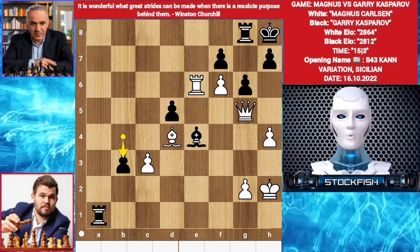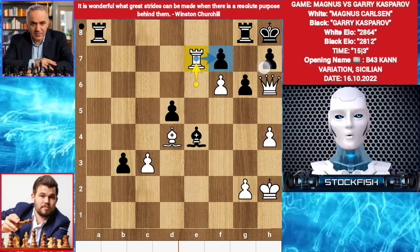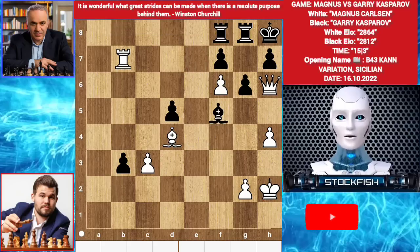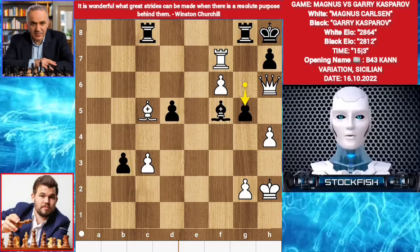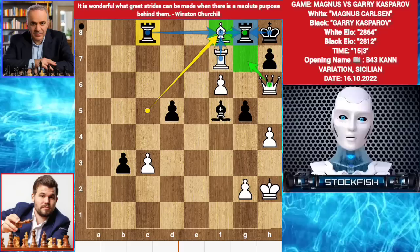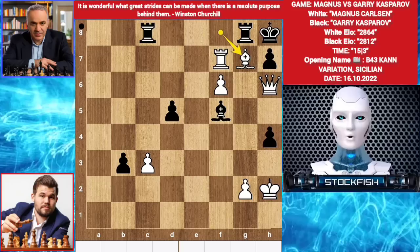B3. Queen h6. Rook a8. Rook e7, threatening the pawn and checkmate with queen. So rook a7. Rook b7. Bishop f5. Bishop c5. Rook c8. Rook takes f7, threatening mate in one. G5. Bishop f8 — great move. You can't take the bishop because of this, threatening rook takes rook, then queen g7 mate. If rook takes f8, then queen g7 will be checkmate. G takes h4. Bishop g7 check. Rook takes g7. Queen takes g7 — checkmate.